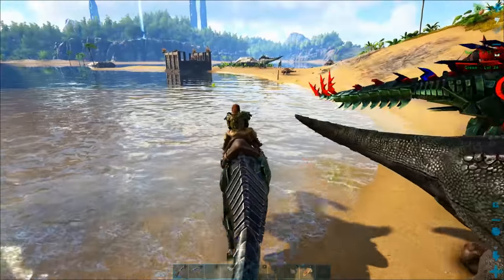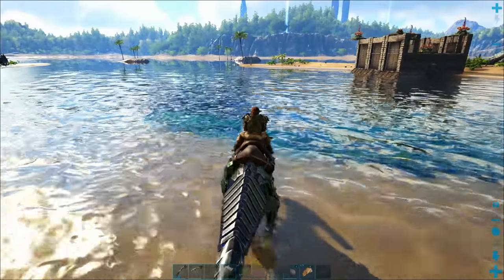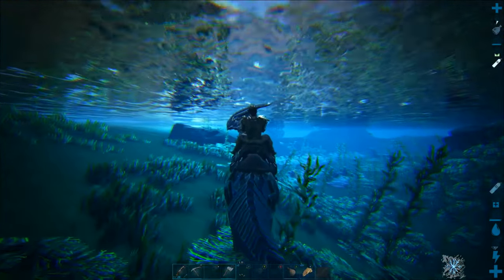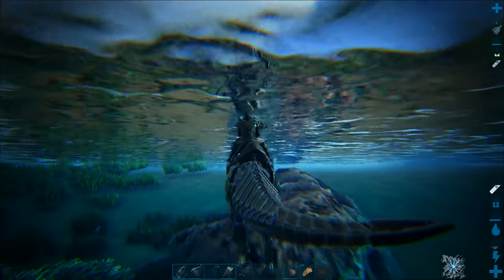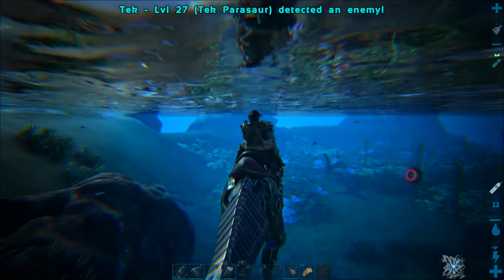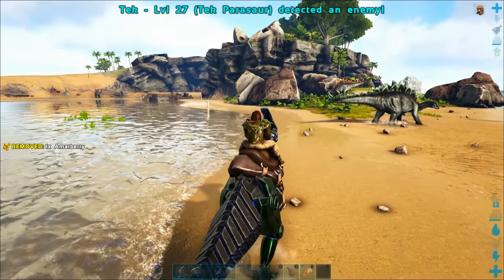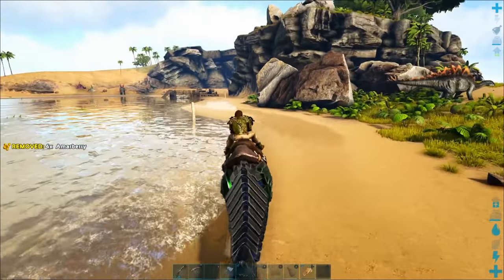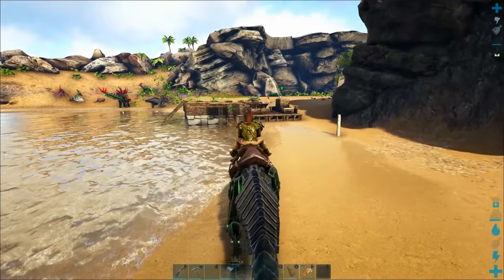Most people don't know this, but if you hit the left trigger on a Parasaur, you'll actually do a sonar ping which will tell you if there are any dangerous dinos in the area. You can see there's a shark a little bit further away. The top of the screen will notify you when the Parasaur detects an enemy within range. You can also set their alert settings so they make a noise when a dangerous dino gets close to your base, which can help you stop an attack before it does serious damage.